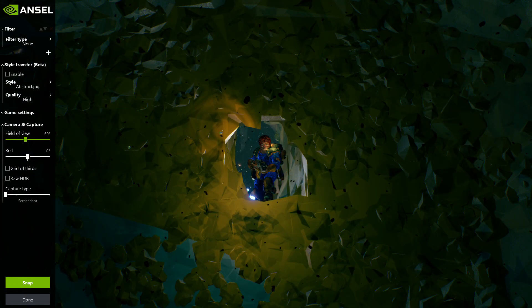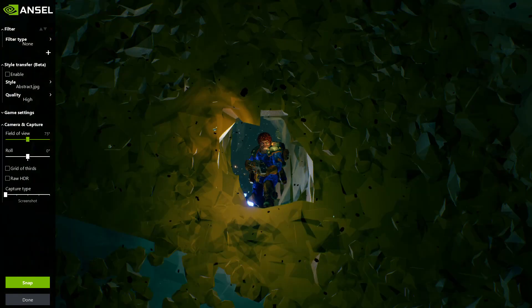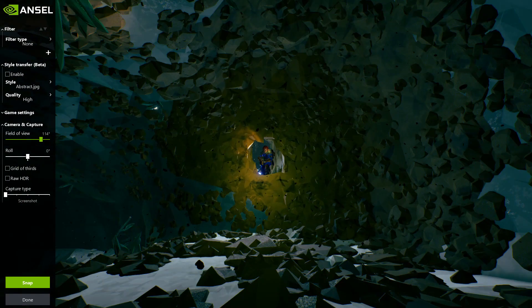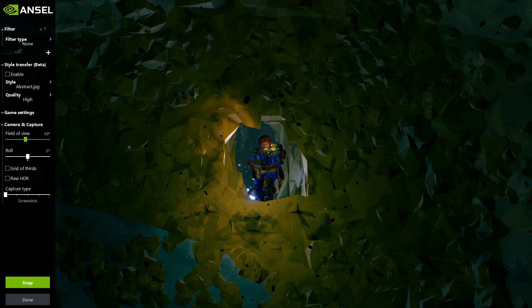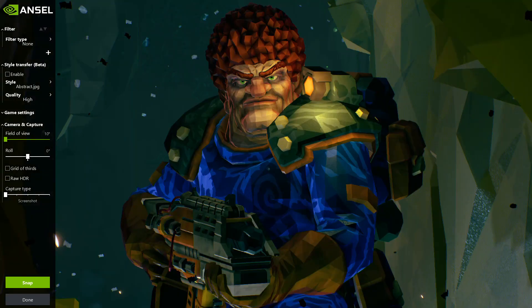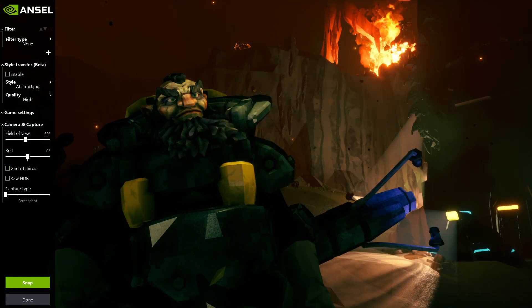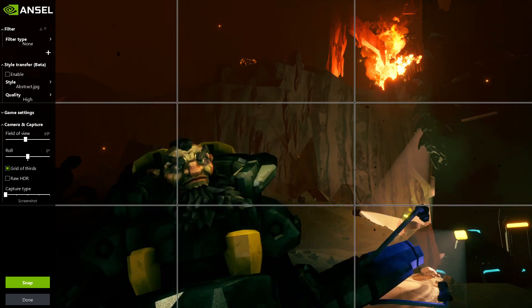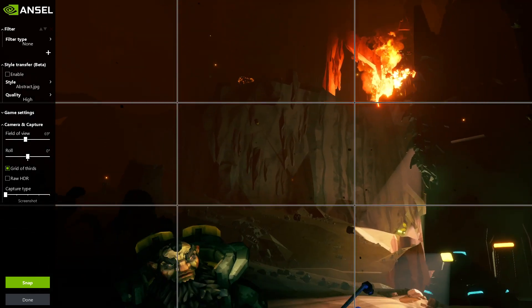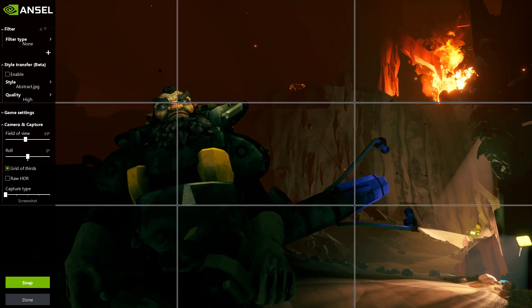Then we have camera and capture — one you'll use on every shot. Field of view is essentially a zoom; as you change it the image moves in gradual chunks in or out. If you go too far out it will look curved like a fisheye. I use this to make adjustments to composition once I've framed my shot. Roll is the tilting we covered earlier. Grid of thirds is very useful for composition and balance — it lets you place things equidistant from each other, creating a feel where everything is connected spatially.